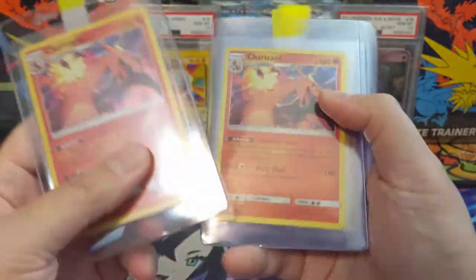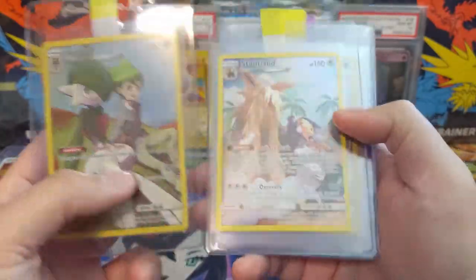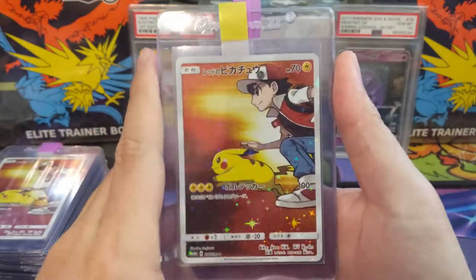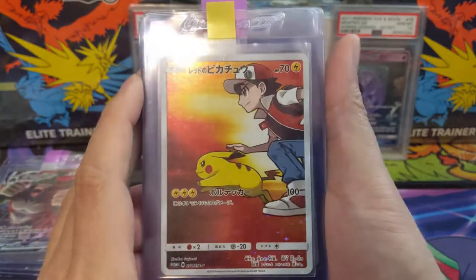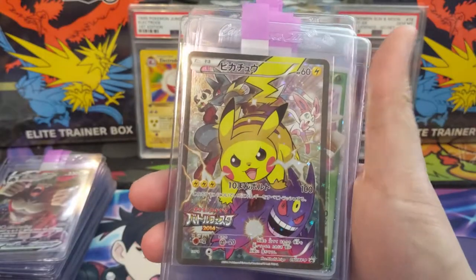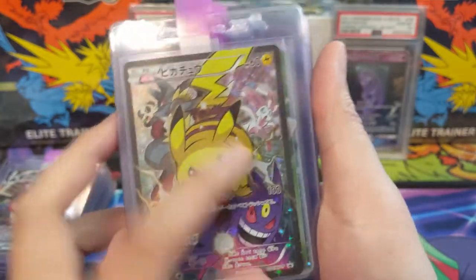Dragons Majesty Charizard — kind of wasn't a great set, but it did have a Charizard. Here are some of the CEC secret rares — I think we have one of all of them. Magnemite and Red's Pikachu. When I picked those up they were pretty cheap — like eight bucks a pop — so I picked up a bunch. Very unique card. There's also another battle promo from 2014 — got Mega Gengar, Lucario, Pancham, Sylveon.